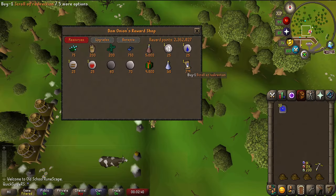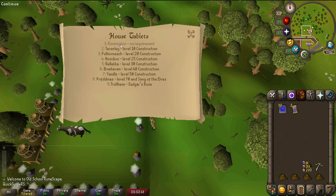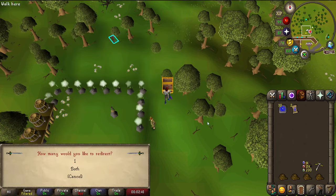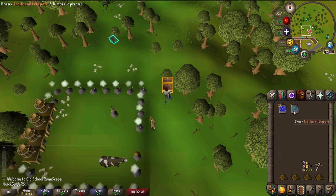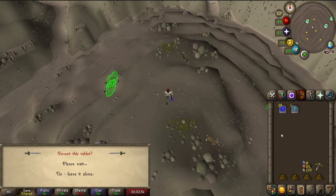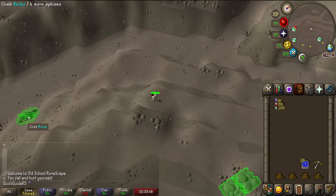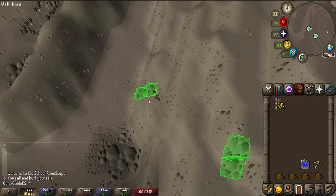Trollheim teleport tablets are made by using a scroll of redirection, which is a reward from the Nightmare Zone, on a house teleport. You should bring two tablets, teleport to Trollheim, and then revert the leftover Trollheim teleport back to a teleport to house as your escape method. This will save you an inventory spot and give you an extra food for your trip. Then just run down the hill — having 43 agility to get down these rocks is recommended to save you some time and run energy.